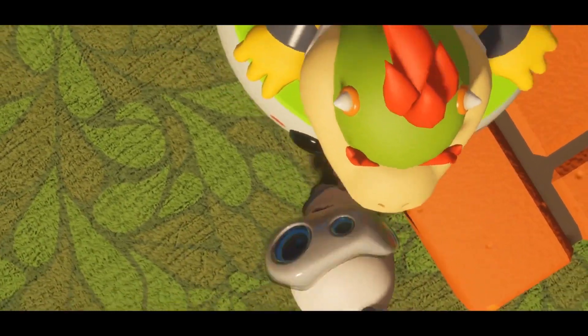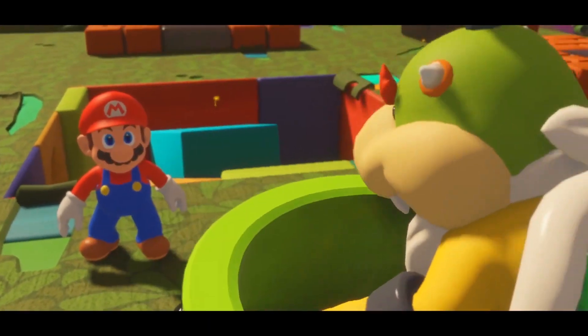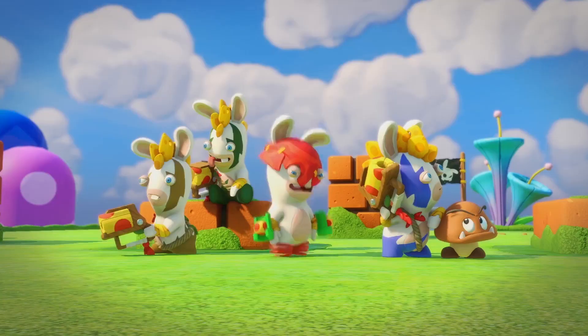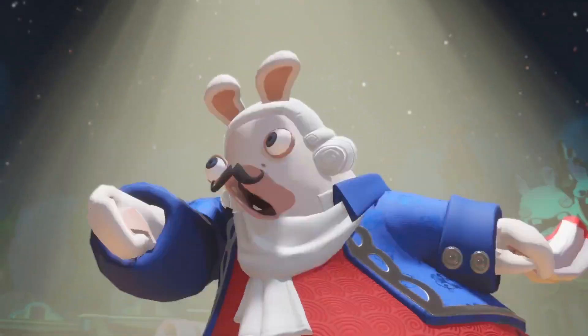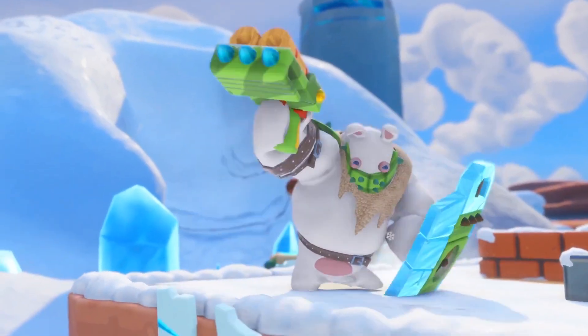Bowser Jr understands that the visor is very powerful, so he wants to enjoy the opportunity of using Spony for his evil plans. Due to the huge evil energy created by this visor, they get even peskier and more mysterious. Some of them get evil and try to bring even more chaos and mayhem into the Mushroom Kingdom.